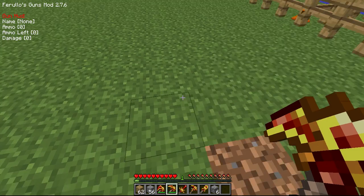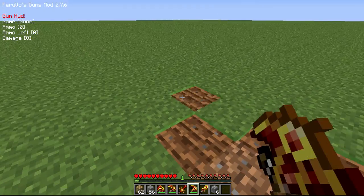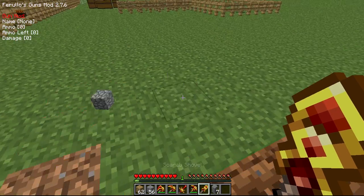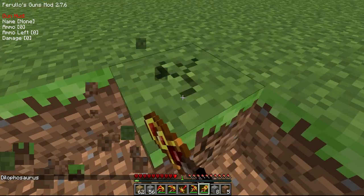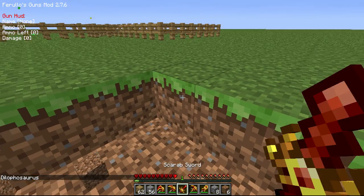They have a sword, and let's try the hoe - we'll do the sword later. The hoe goes the same, doesn't it, so it doesn't really matter. And shovel - let's go dig up. That is good - digs fast. If you dig fast it means it's good.